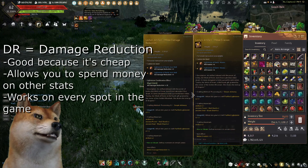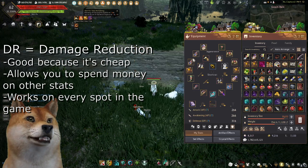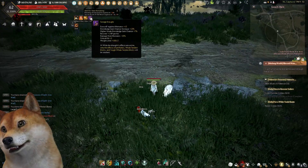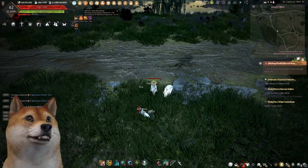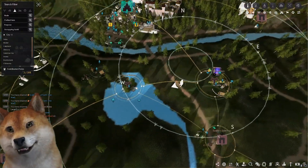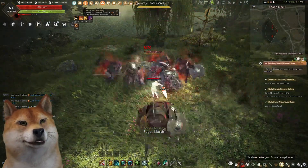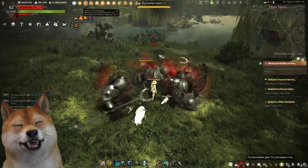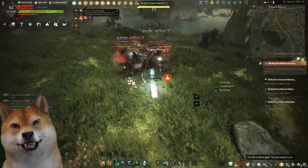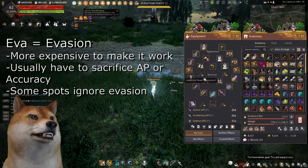People tell you to get DR when you come out of season, so this is my full DR set. I've got my usual consumables and I'm at a place called Elvia Fogans. I'll be pretty tanky here with all the DR stuff, but you can see mobs are already missing and I'm about to die — so I'm going to pull it off and swap some items.